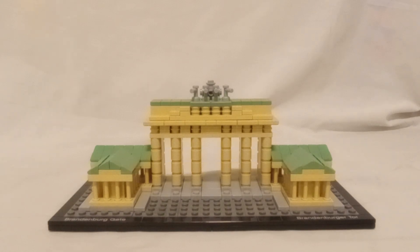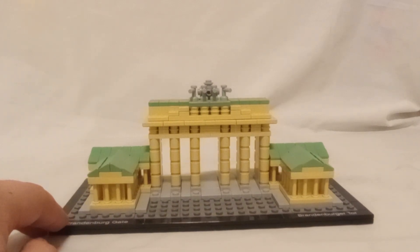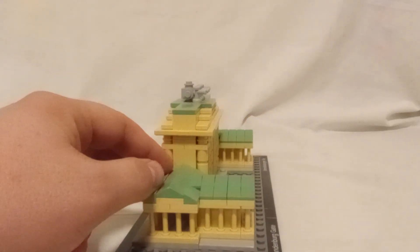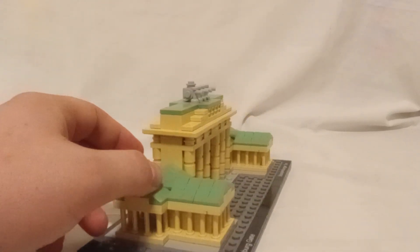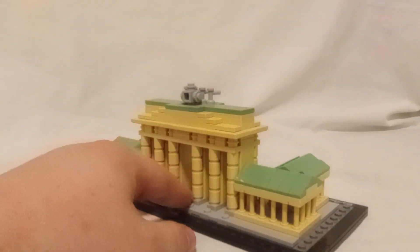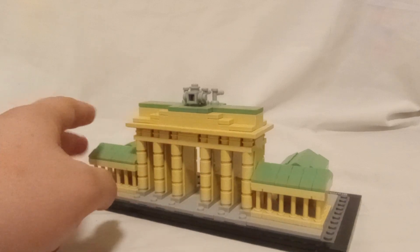The Brandenburg Gate, another building that I've been to in real life, and hence why I got the set. Pretty simple build going all the way around with a lot of these sand green cheese slopes. However, I didn't find these actually repetitive at all compared to the White House or anything like that.